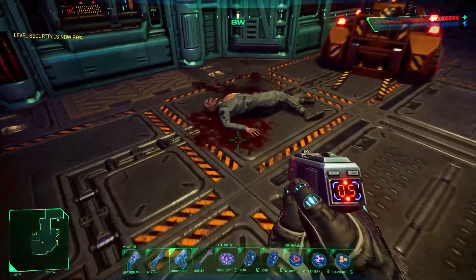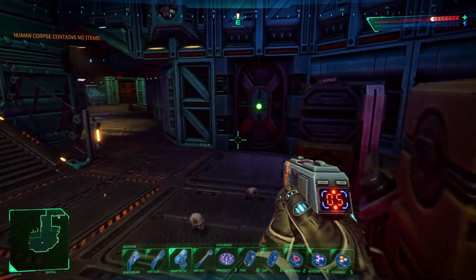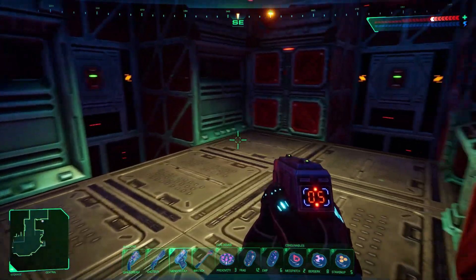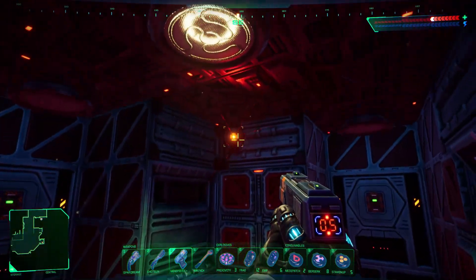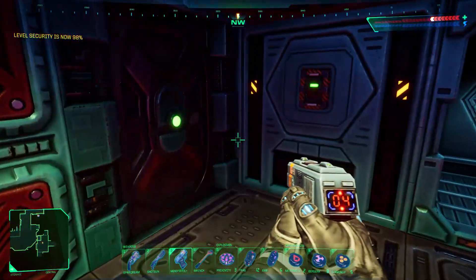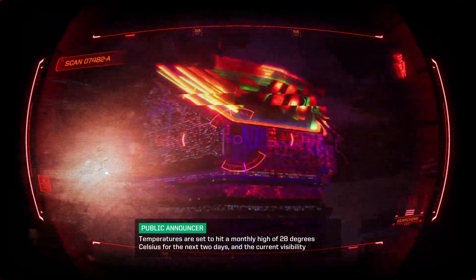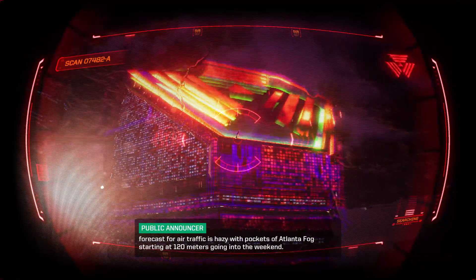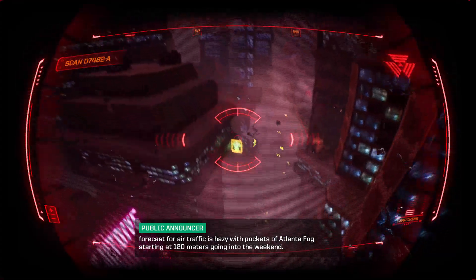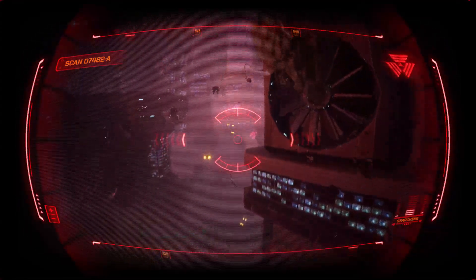For those uninitiated on what System Shock is about, this is a first-person sci-fi immersive sim focused on story, exploration, combat, and puzzle solving. You play as a hacker trapped aboard Citadel Station where that station's AI, named Shodan, has lost her goddamn mind after having her ethical constraints removed and taken the crew with her. Citadel Station's inhabitants can now either be found in a dismembered pile on the floor, or roaming the halls as mutants and humanoid cyborgs aiming to force you to join her legion — and you're the only one who can stop her before she does the same to the people of Earth.